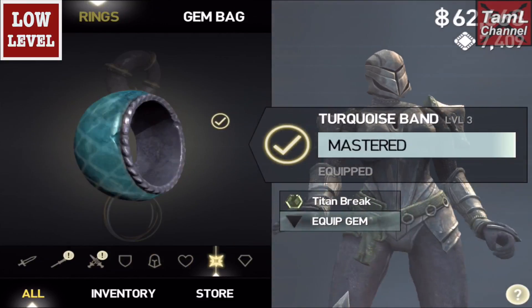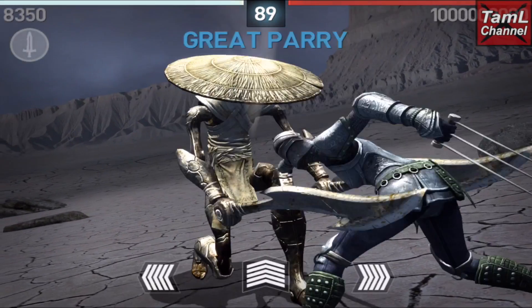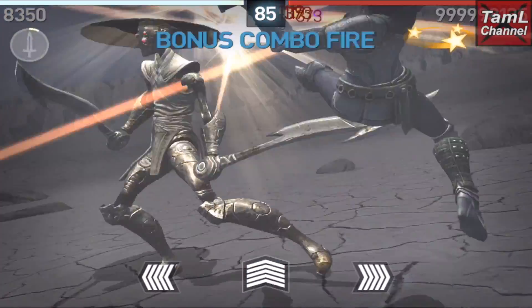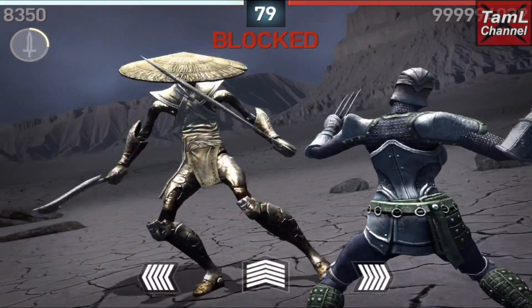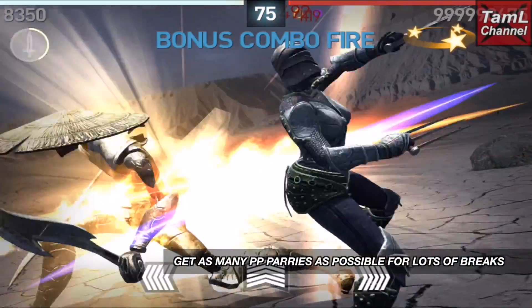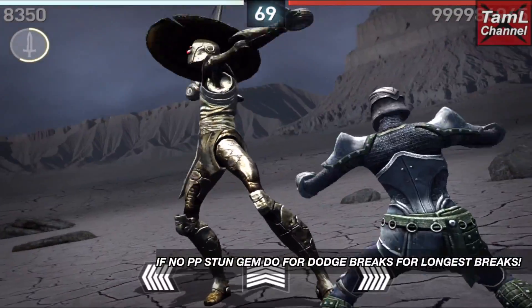Now onto my low level character. I had some Titan Break gems and a perfect parry stun gem, and the Titan Break potion only comes out as 1 rather than 10 as I don't have a potion master skill. I use the Snicket dual weapon, which is the best one at low level. You'll want to get as many perfect parries as possible as you'll keep getting breaks, and if you don't have the perfect parry stun gem then go for dodge breaks as you'll get the longest break.